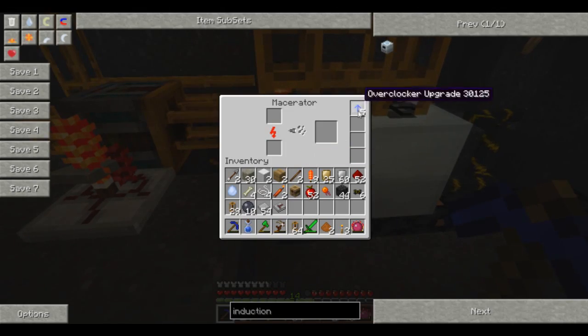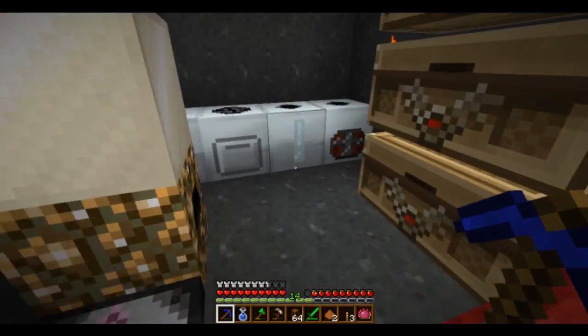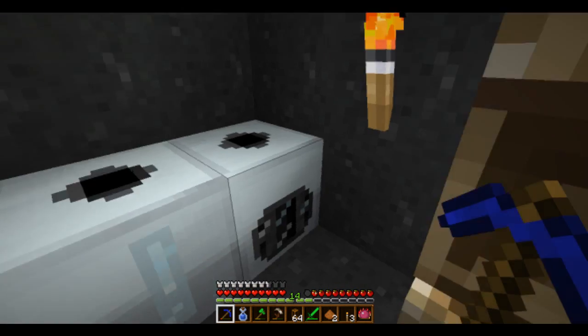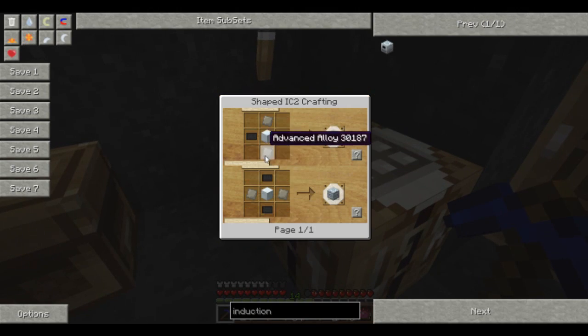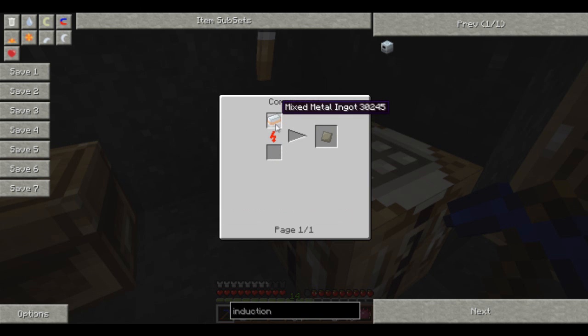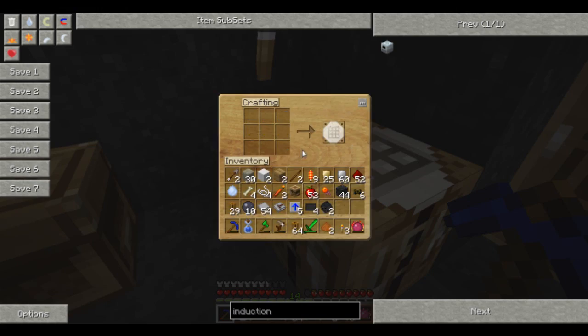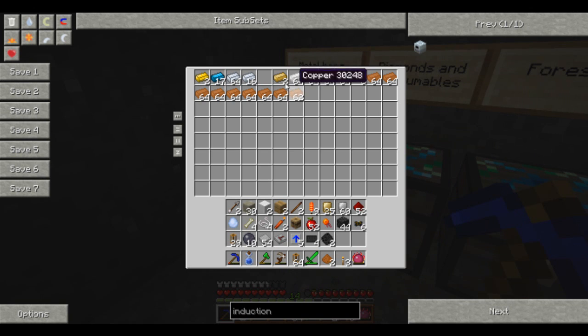We can press the carbon fiber down in the compressor — that one's my extractor, that one is my compressor. Before I seal this off completely I'm going to have to shove overclocker upgrades into everything. Next thing for the advanced machine block is to make advanced alloy — so mixed metal ingots: bronze, refined iron, and tin.